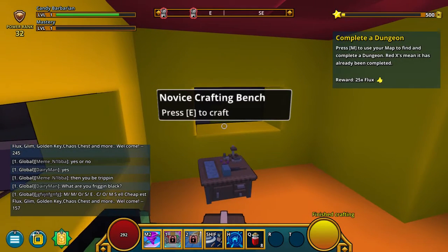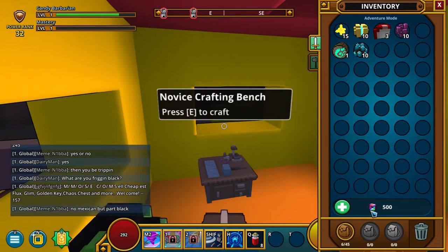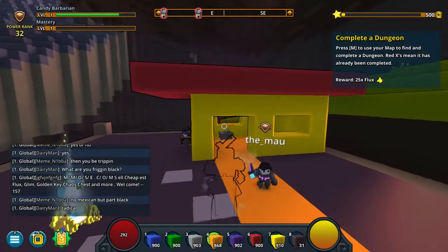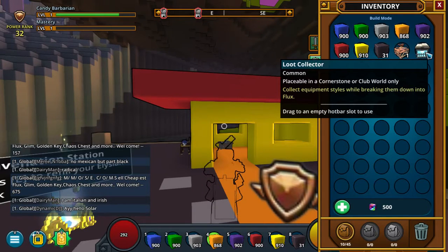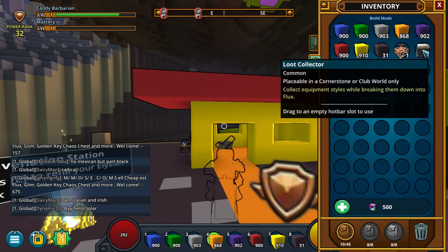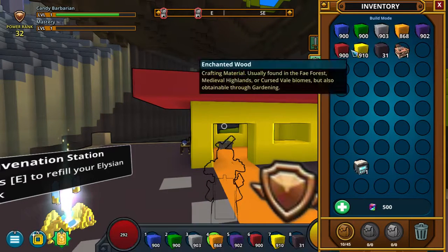How do I place things? Mushroom chunk. Enchanted wood. Okay, adventurer's crafting bench. What does that do? Placeable crafting bench is useful if you want adventure equipment styles. Do I... drag to an empty hotbar slot. Okay, I will drag this.